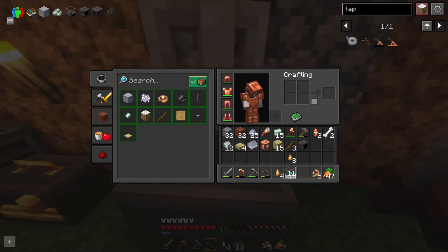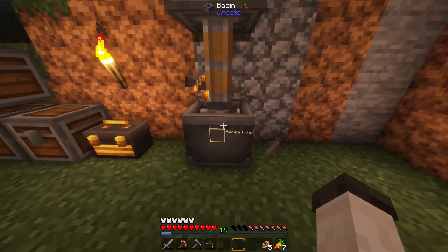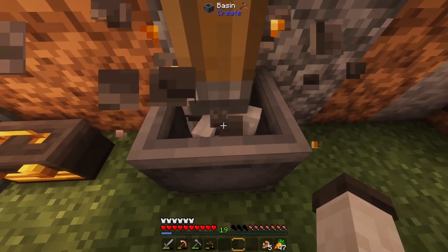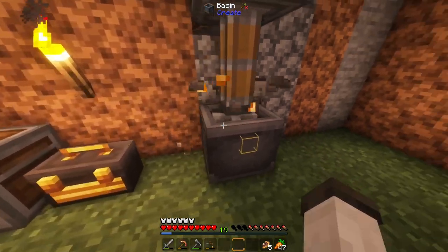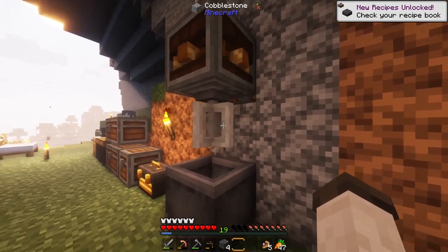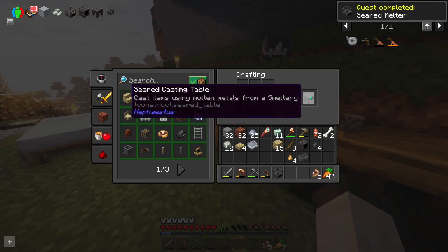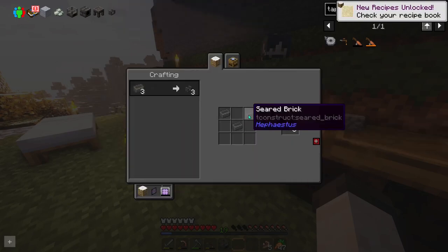I believe it was 16 bricks — that should be everything that we need, though we'll probably need to craft some more for other pieces. It made rubber for some reason, so let me try that by placing the bricks in first. The mixer recipes are always a little bit weird — if there's a recipe that requires one thing, it'll actually make that thing if you put those items in first, so just be aware of that. With that, we can now craft our seared melter. I'm also going to go ahead and craft the casting table and the seared faucet.